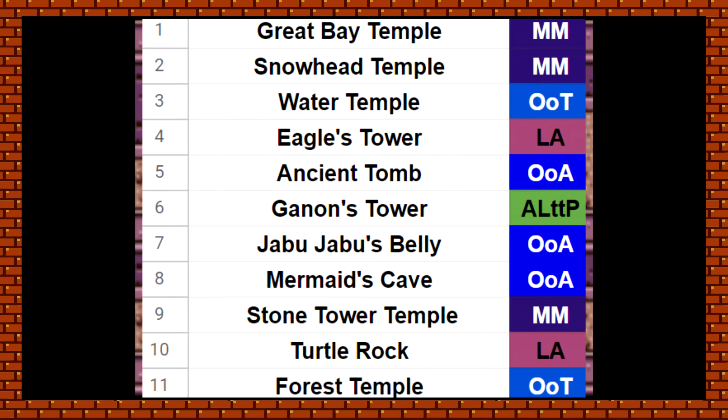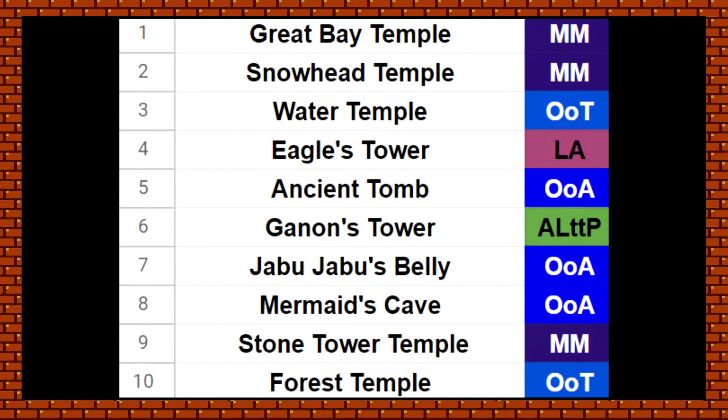The Forest Temple certainly needs to be in the top ten for right now, so I'm willing to put Ancient Tomb above Turtle Rock. These are classic Zelda dungeons, and Forest Temple has got to be top ten. I'm pretty satisfied with that feeling overall — yeah, that's looking pretty good to me.